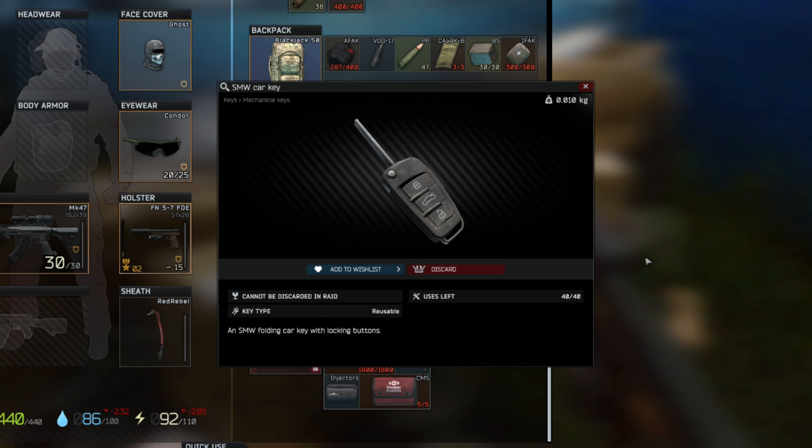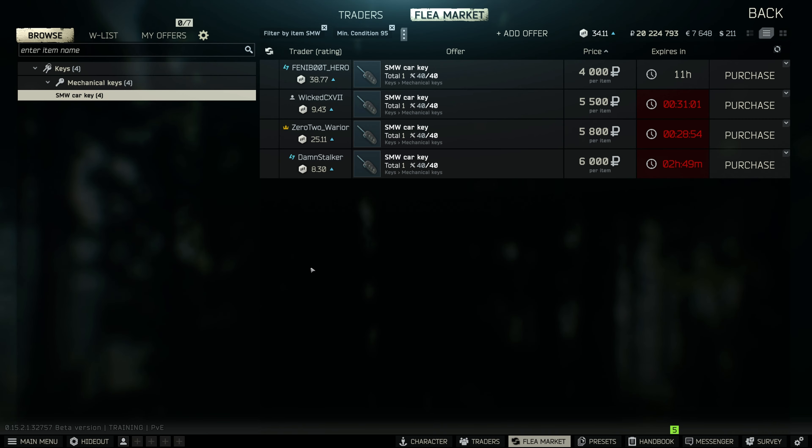Hey guys, just a quick key guide on the SMW car key for Escape from Tarkov. You can get this key in jackets, drawers, and in the pockets of scavs. There's also a location on Shoreline where we can collect the key from. You can also get it from the flea market — it was roughly going for about four thousand to six thousand rubles at the time of this recording.